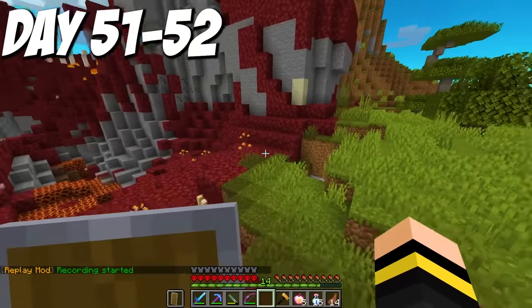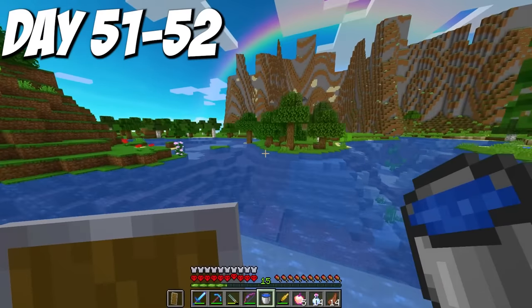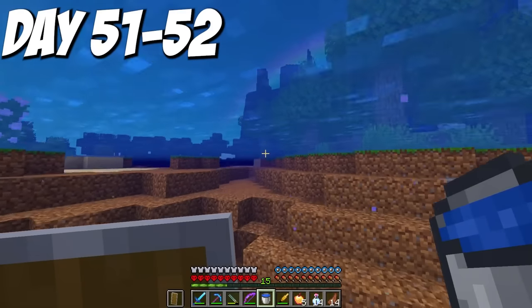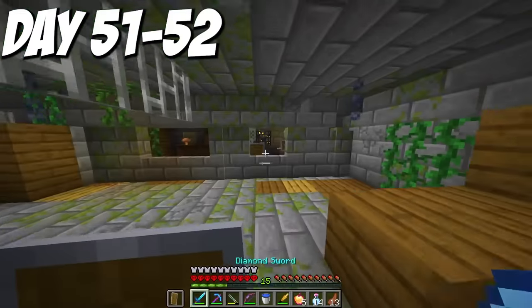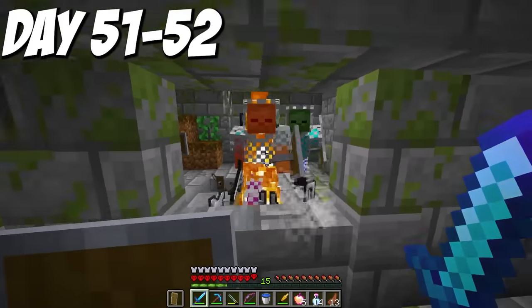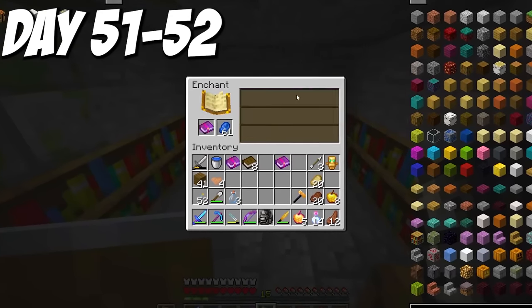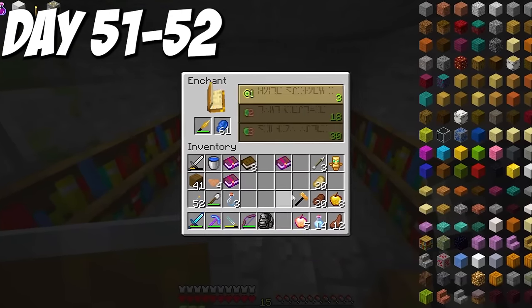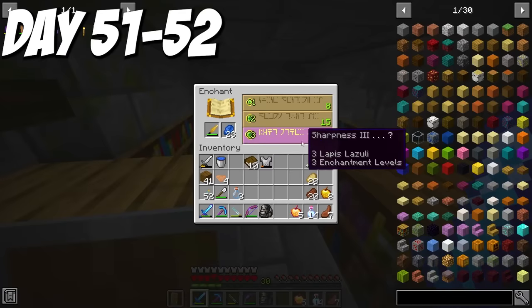I went to the mob farm to grind for a good enchantment on my Ignis sword. I cycled many enchantments for a very long time and never saw Sharpness 4. So after grinding for two days, I gave in and got Sharpness 3 — not ideal, but still a really strong sword. On day 53, I wanted to find a water biome. I made a nature's compass to search for it, but for some reason all of the biomes were listed as water. Two of them had grass blocks, and after figuring out which was the air biome, I chose the other one.